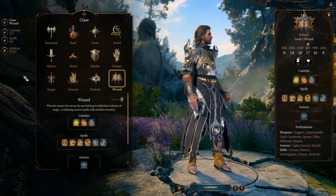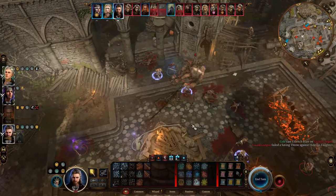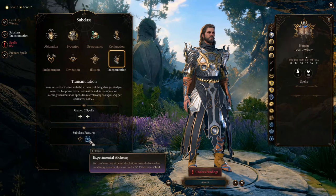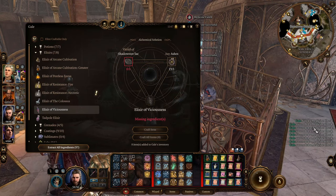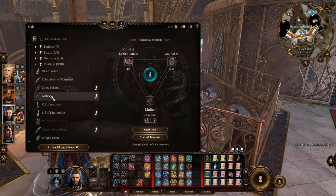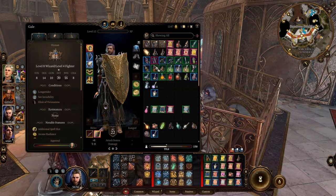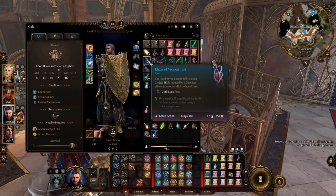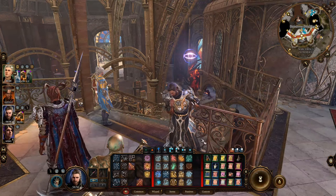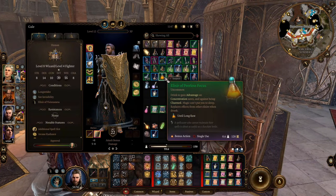Now let's talk about the leveling strategy — when to level into fighter and what you can do at different stages. From level 1 to 8 we stick to the wizard class to get our core spells as soon as possible. At level 2, we choose the transmutation school and get experimental alchemy — now you can start producing double products when doing alchemy. You need to succeed on a medicine check to produce double products. The most valuable product for yourself is the Elixir of Viciousness, which increases your critical range by 1. Elixir effects last a whole day, so you only need to drink one in the morning. Remember, you can only be affected by one elixir at a time — drinking another replaces the former.